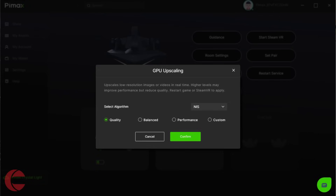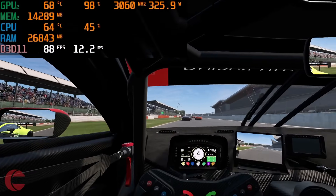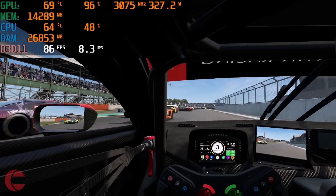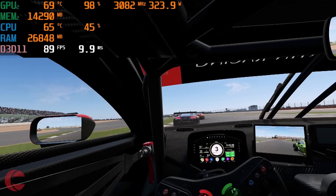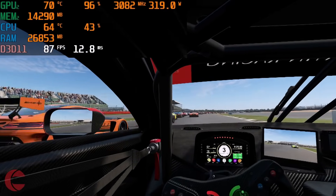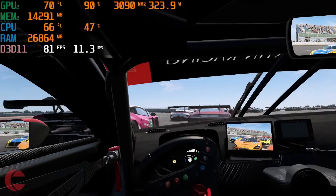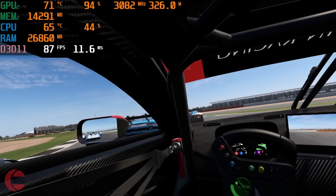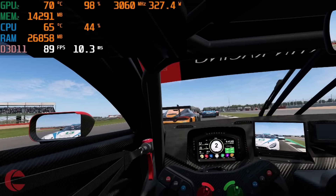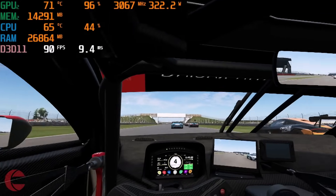There are four upscaling toggles: Quality, Balanced, Performance, and Custom. We'll start off with Quality, the preset that applies the least amount of upscaling. There's an instant increase to the frame rate, and the VRAM usage is slightly lower. The GPU is still being worked hard, getting up to 98%, but very noticeably the game is running smoothly, far better than before. At the beginning of the race the cars are tightly packed, and the frame rate isn't holding perfectly to 90 — I'm getting a slight sense of stutter when it hits the low 80s, but it's completely manageable. I'm also recording with OBS at 60fps, so I'm taking a small performance hit. A solid 90fps is achievable while not recording.